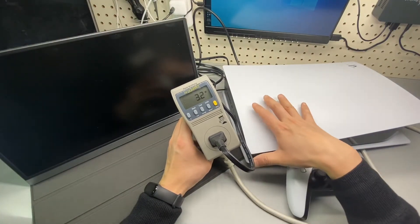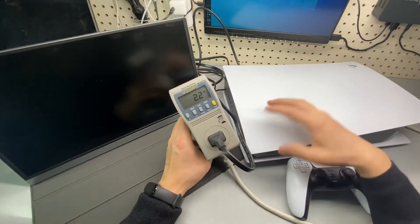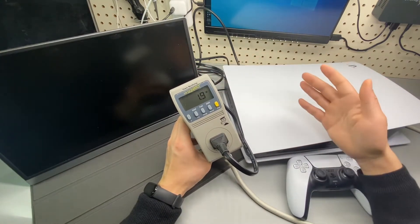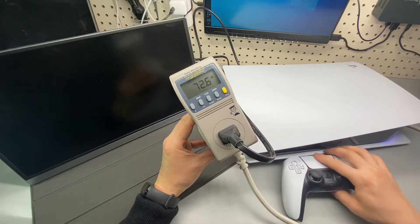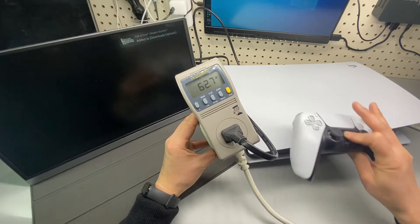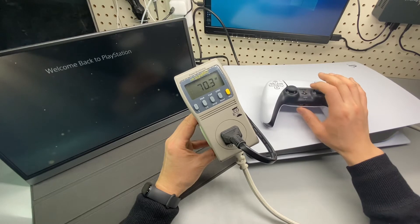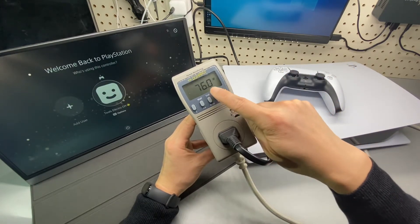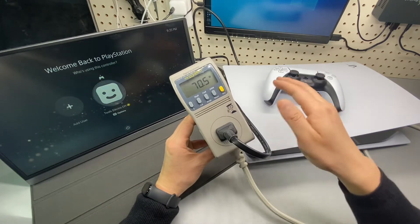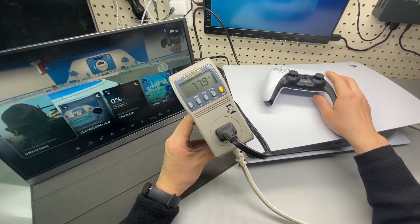This is acceptable as a trade-off for the fast-boot feature. When I power it on, it jumps right back to the 60–70 watt range, and up to around 120–190 watts when playing games at full power.